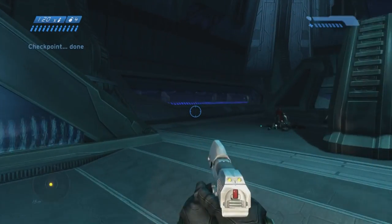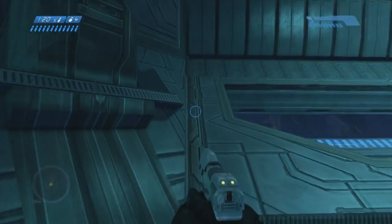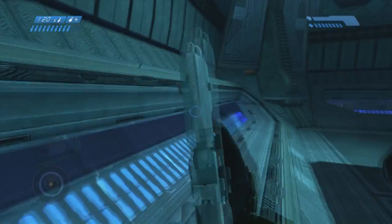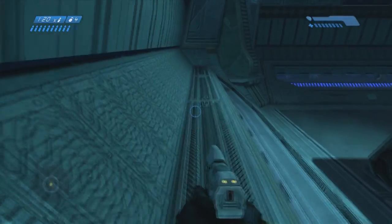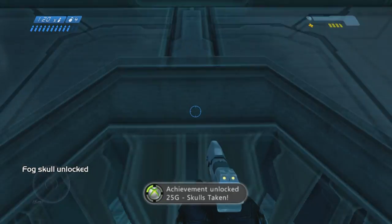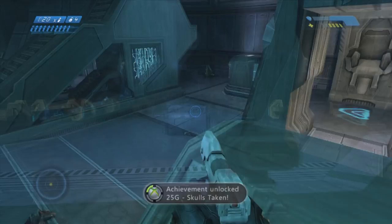The next one is on Assault on the Control Room. Go down the first elevator, come out into this room, and you'll see that smokestack-looking thing in the middle. There are four platforms raised up around this center structure. Find the tallest one — there's one taller than the other three — Grenade Jump onto that, then jump into the center structure to get the skull.